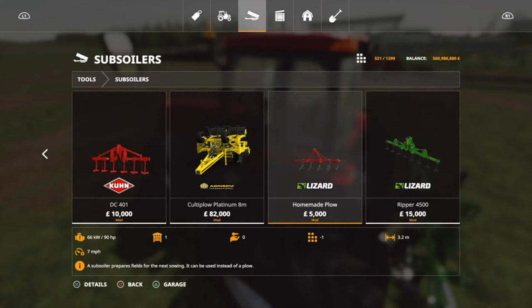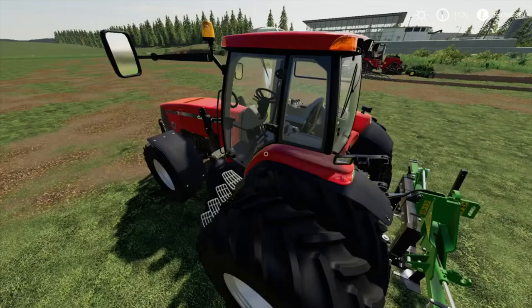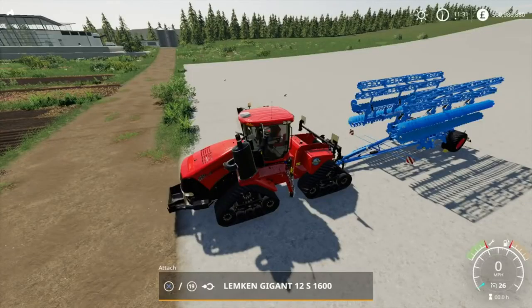If you fancy something a bit larger working width but don't want nothing too big or too small - for a small to medium farm - the Lizard Ripper 4500 is for you. I do use this in my own personal saves when starting on new farms because there's a low horsepower requirement and decent working width. For a small field like Newman's Land, starting with that little plot 26, it gets it done effectively and very fast.